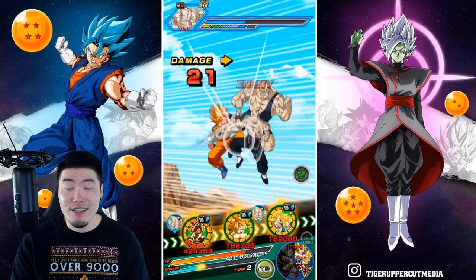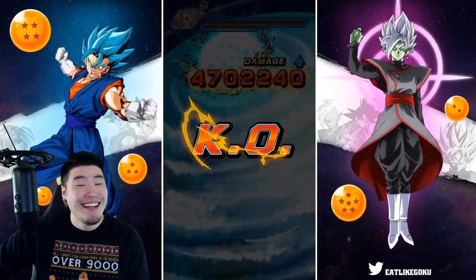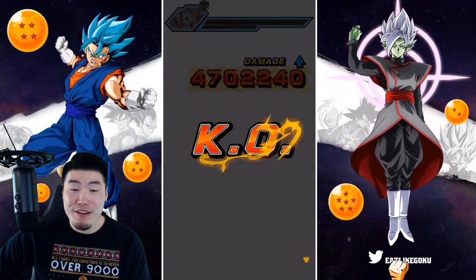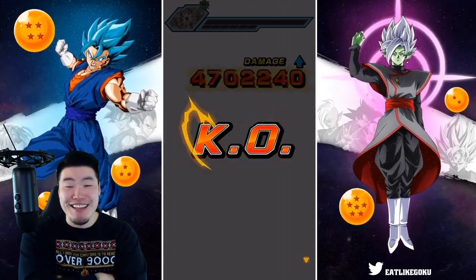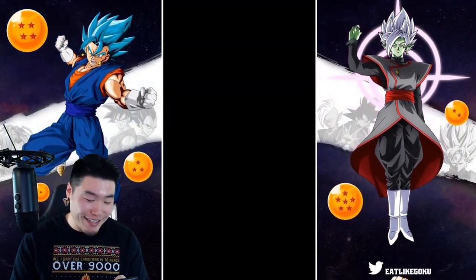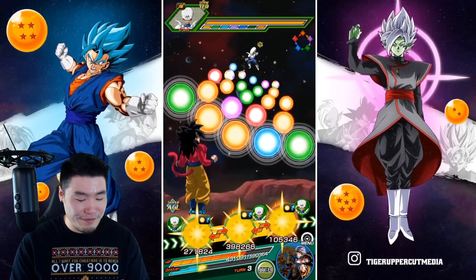We're taking 20 damage — 105. Turn one: 5.2 million! Are you kidding me? We did 4.7 million damage without a crit. Imagine if that was a crit — that would have been like 9 million damage. Good start.